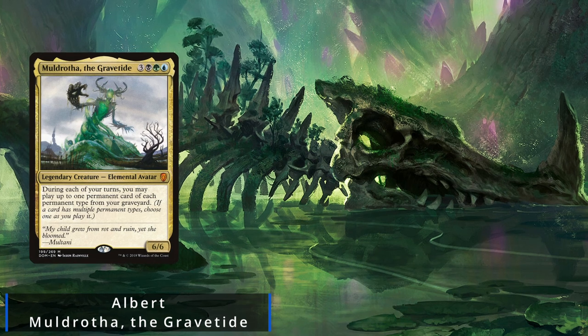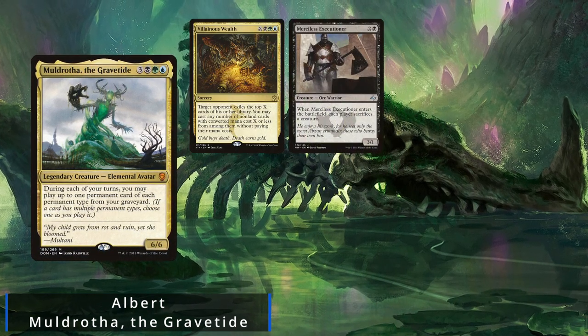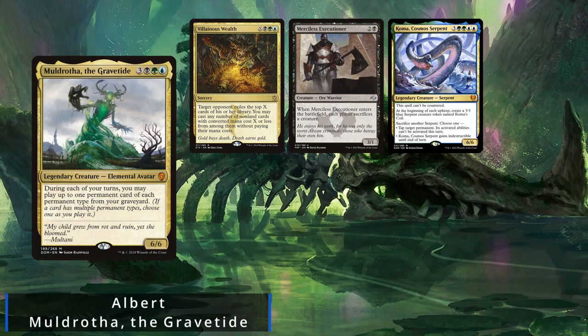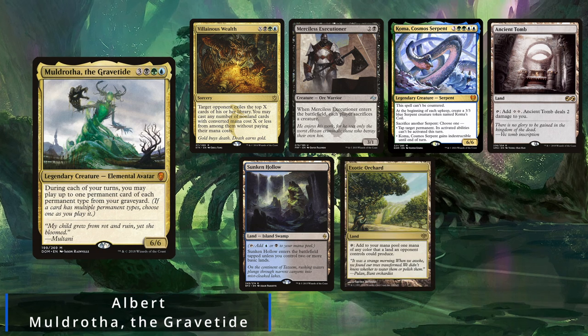I decided to start the game with an opening hand consisting of Villainous Wealth, Merciless Executioner, Koma, Cosmo Serpent, Ancient Tomb, Sunken Hollow, Exotic Orchard, and a Forest.